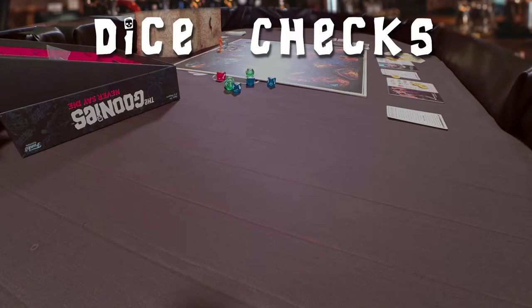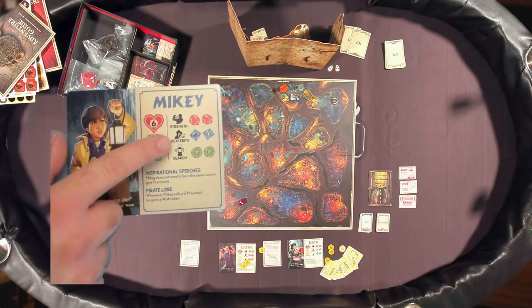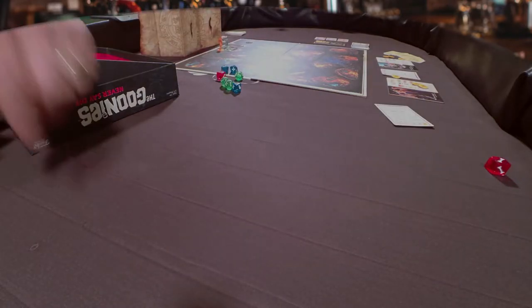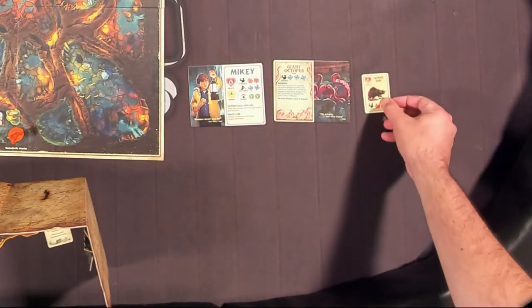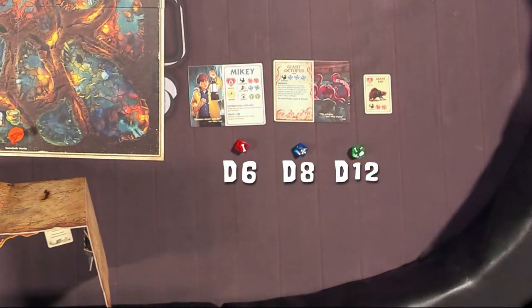Throughout the game, all players will at one point or another need to roll dice to check how successful their actions and abilities are. There are three types of checks: strength, dexterity, and search. Most checks have a difficulty, which is the number of bones you need to roll to pass the check. For every skull rolled, the GM gains one GM token. Goonies placards, boss placards, and foe reference cards all show the number and size of dice to roll for each check type. There are three sizes of dice, and the larger the die, the better the chances of success.